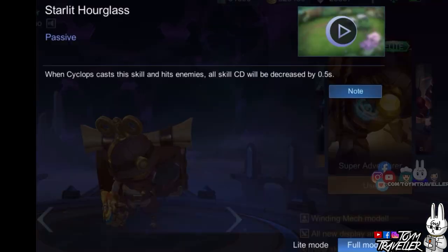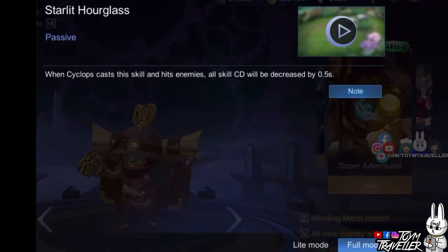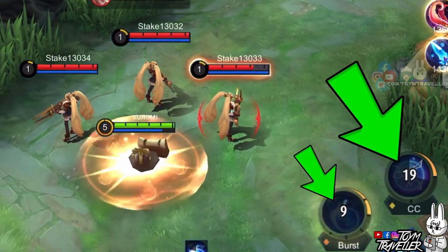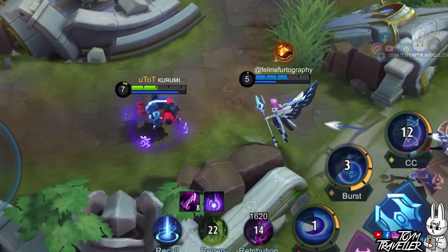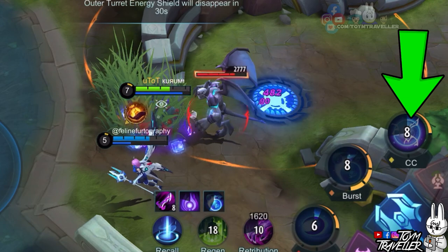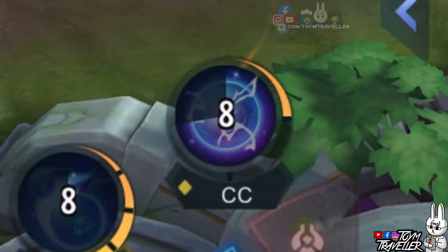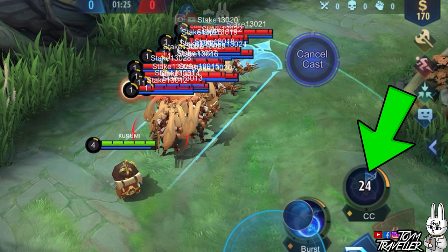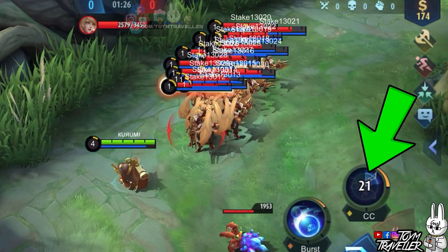Cyclops' passive, Starlet Hourglass, lets his skills' cooldown be reduced. Every time his skills hit an enemy, all the cooldown of his skills are decreased. With the multiple burst damage dealt by your first and second skill, you can abuse your passive to help you reduce lots of cooldown from your skills. Just take note that even if your area of effect skills can hit multiple enemies, it will just be counted as one instance.